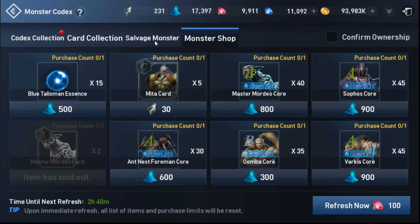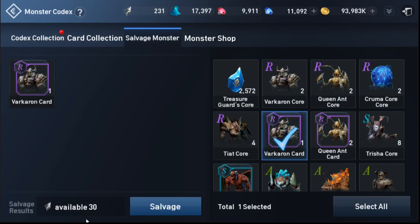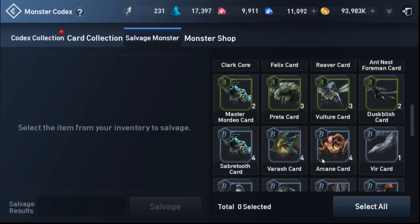The other option is by salvaging. If you were to salvage one, you'll basically get shards that will allow you to purchase the other ones. But I'm not going to do that yet because I haven't maxed any of mine.